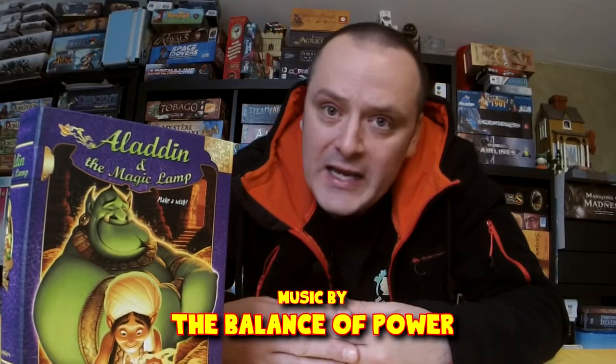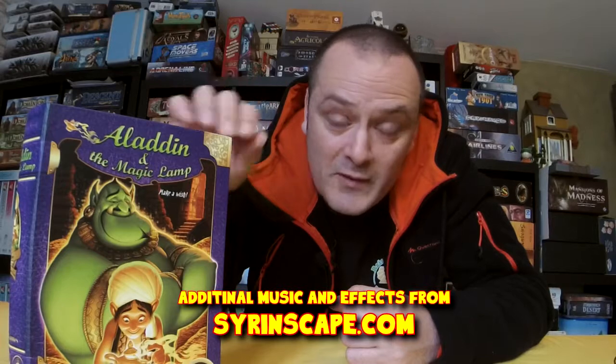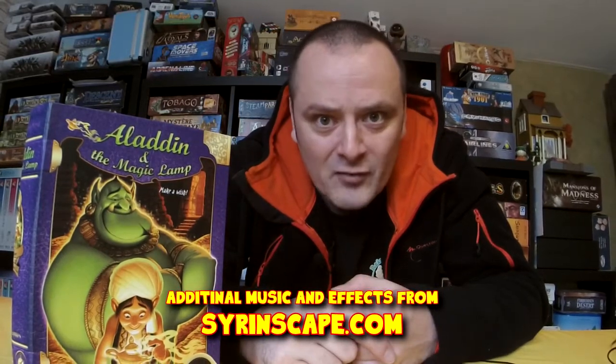In these videos, I go through a game and I kind of point out all the strengths and weaknesses. Then I leave it to you to decide whether it's a game for your collection in your Cave of Wonders or not. In this video, I'm going to be showing you how to set up and play Aladdin and the Magic Lamp from Purple Brain Games. I will then give you my review and tell you if it's my cup of tea.